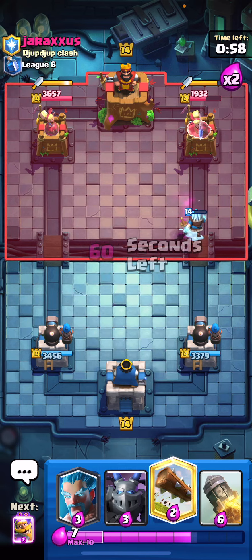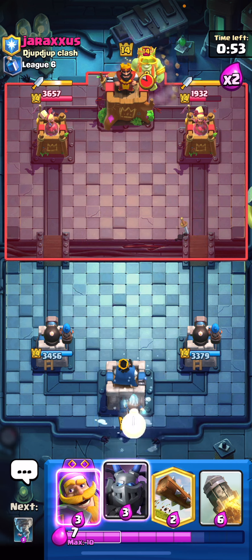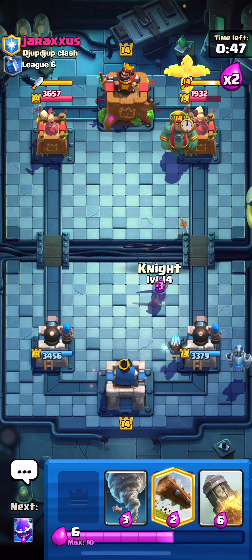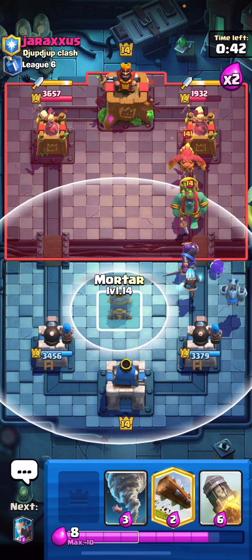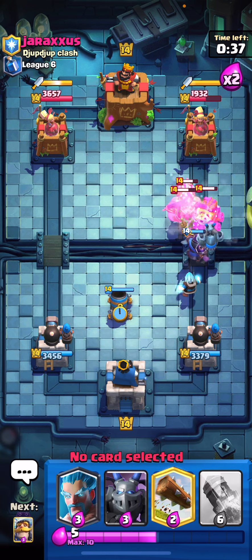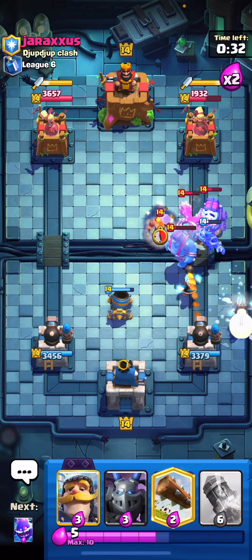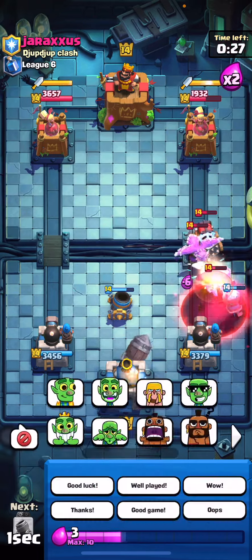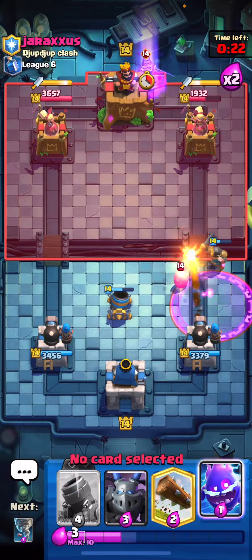We can go ahead and start the ice wizard in the back again just to get that cycle going. He's going to goblin giant again. We can go ahead and play the evil knight here, and then if he kind of stacks everything up we can play a defensive mortar and then tornado all of this together so the ice wizard and the mortar can get some really good value. The sparky will take out one of our ice wizards but that's not a big deal — though I didn't mean to rocket there, that was a huge mistake.